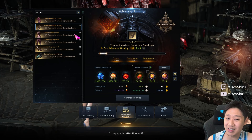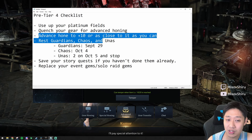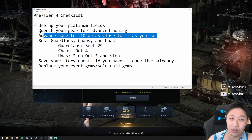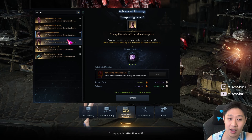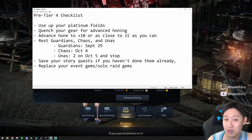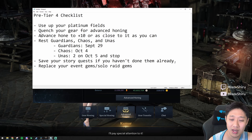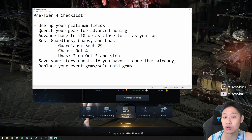What you want to do is quench your gear — just click the temper button to start the advanced honing process using tier 3 shards. That way, when you get into tier 4, you already have all these sets. If you can advance hone your gear right now, get it as close to plus 10 as possible. That way you take advantage of the shards you have in tier 3 and don't have to worry about getting them in tier 4, because shards in tier 4 are going to be really tough to get and very expensive at the beginning.